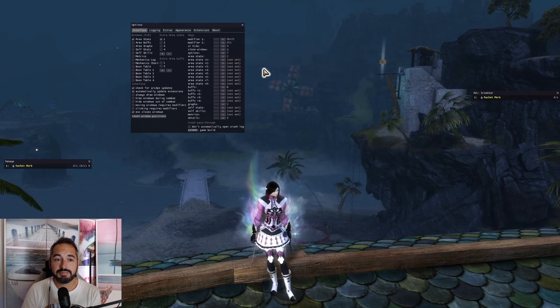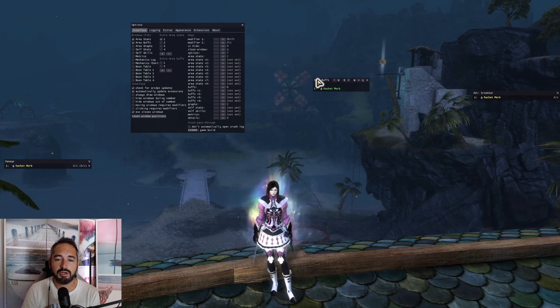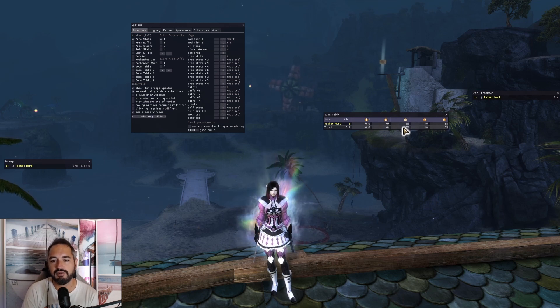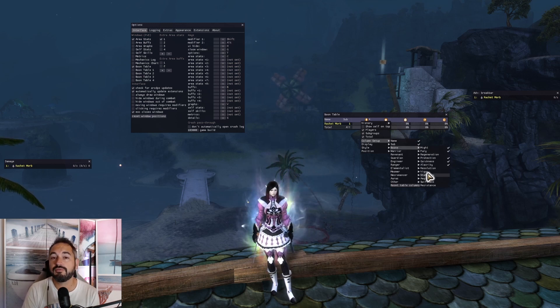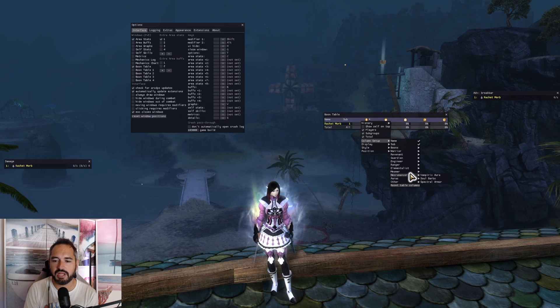ArcDPS does come standard with its own boon table, but it's almost impossible to decipher, so I never use that. Instead I use the boon table add-on. This tool basically shows, from inside combat, what percentage uptime boons have — how many stacks of might, how often, and so on. With this table you can add things: you can say, okay, how much vigor are we keeping up? Maybe you've got mirages or vindicators and you want to see how much swiftness or vigor. You can track whatever you want — different abilities from different classes — and just leave it on.